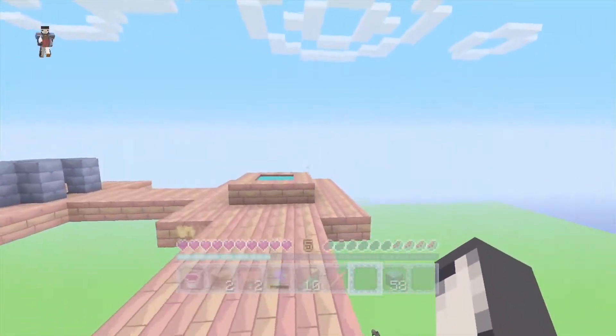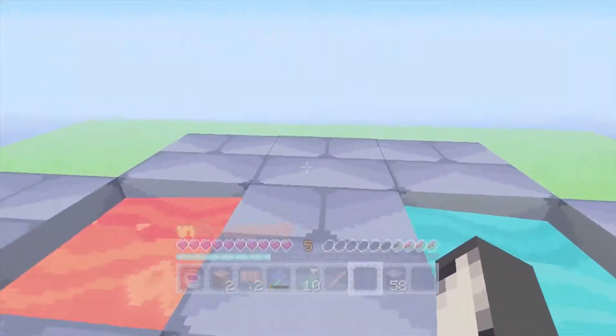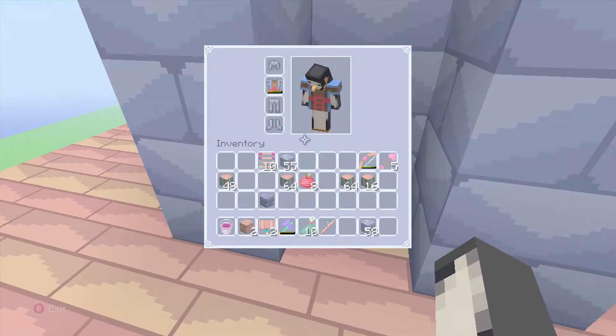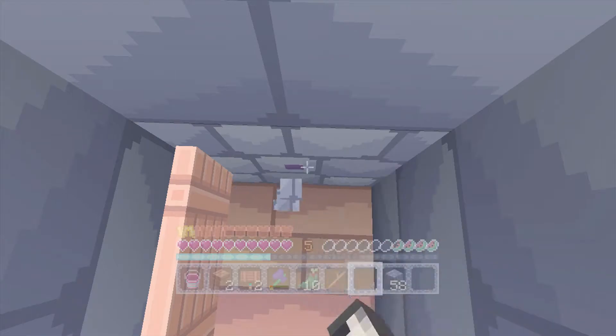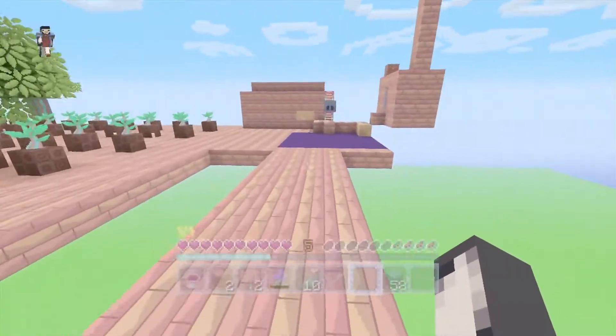I managed to do a better cobblestone generator which I'm pretty pleased with now. I built out stone bricks in the end and it looks nice — it's mirrored. I don't have a pickaxe to mine it away, but basically you can just stand here, hold down the right trigger, and you can do that all day and do nothing else, so that's useful.